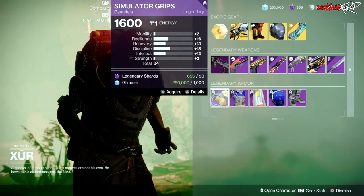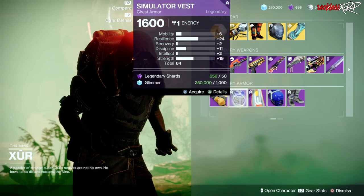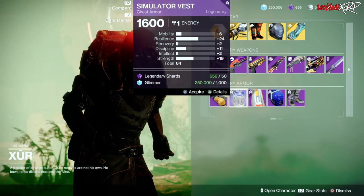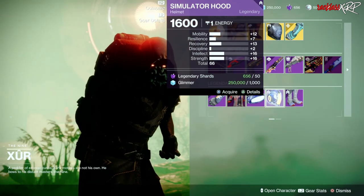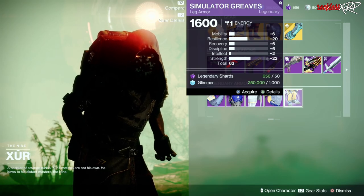Hunter Gauntlets this week are pretty good, with a decent number of resilience, recovery, and discipline, as well as the chest armor if you're trying to max out resilience as well as strength. Warlocks have a decently rolled helmet this week, and titans have a good roll on the leg armor.